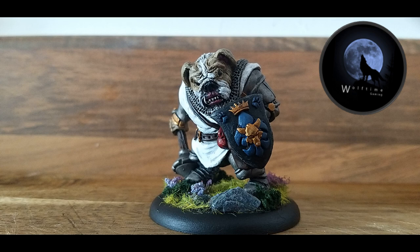The only bit I really didn't show because you can't see it in the time-lapse is the mouth. To do that I went over each individual tooth with a tiny little bit of White Scar after the Nuln Oil, which made them stand out. I also used a little bit of Screamer Pink to highlight the inside of his snarly mouth — really giving him that angry look.